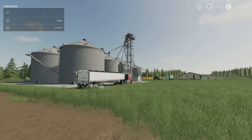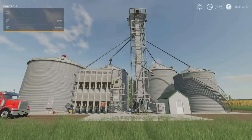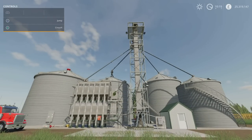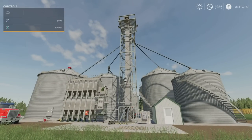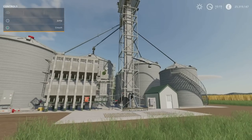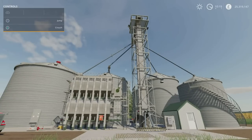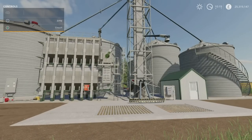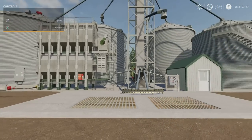Next we have the Millennial Farms Silo - and I know a lot of people have been waiting for this. This is by The Subby and it's exactly like Zach Johnson's silo on Millennial Farms. The attention to detail is incredible. This was the one from the Millennial Farms map which unfortunately at the moment is not coming to console.